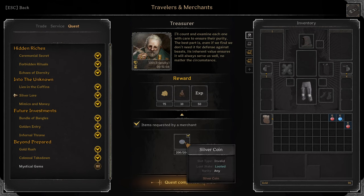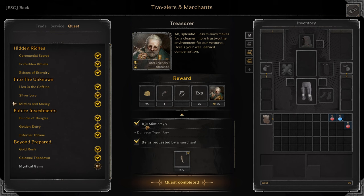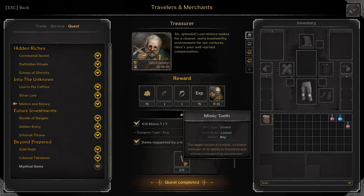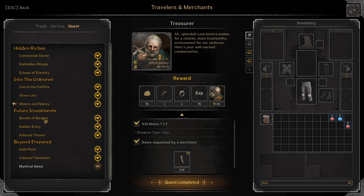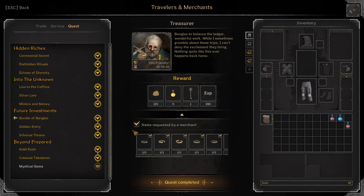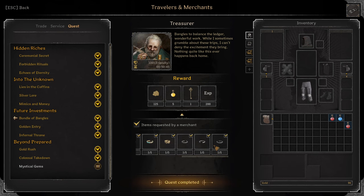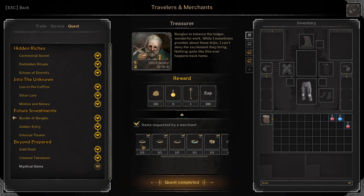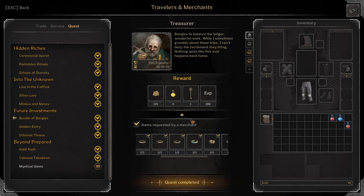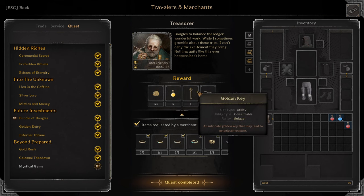Silver Lore: Turn in 200 Silver Coins. You'll get 10 Gold Coin purses. Mimics and Money: Kill seven Mimics and turn in two Mimic Tooths. Reward: Blue Bear Pendant, Blue Ring of Survival. Bundle of Bangles: Collect all these Bangles — they have to be blue quality and up. It's easier to do this in High Roller, just looting the Treasure Horde. You'll get five Potions of Luck and one Golden Key.